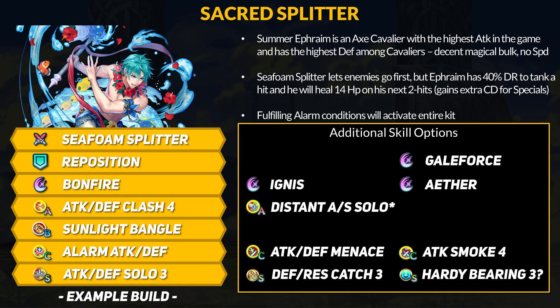Overall, Summer Ephraim is combining a bunch of skill sets from his past forms. He is sort of sticking with a solo-type theme from his legendary alt, free follow-ups have evolved into brave attacks like on his winter alt refine, he gets extra movement like Duo Ephraim, and the Solar Brace's healing lives on as well. Ranged attacks from a good mage are definitely a weakness, but with forward movement, that may not be so easy to utilize before Ephraim gets into a fight.